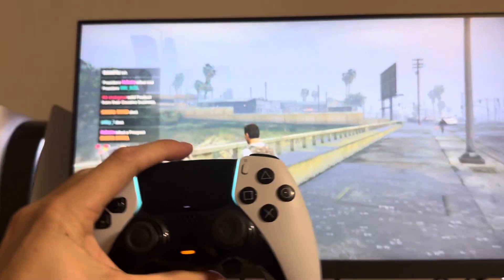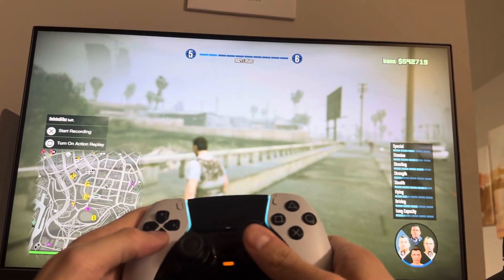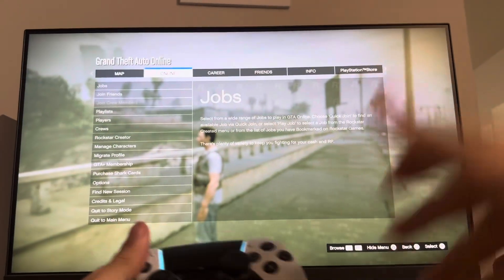If you want to switch to your story characters, you just hold down on the D-pad and use the right stick, then release to whichever one you want. You can also go to Options and then Quit to Story Mode as well.